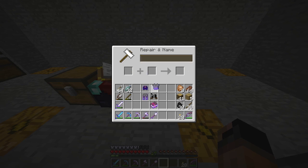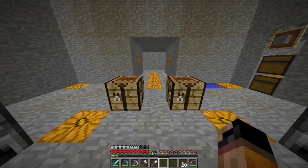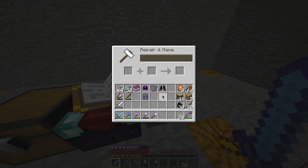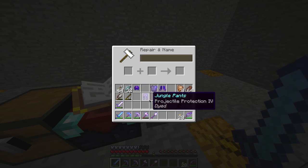Thirteen levels. And the last but not least, the jungle boots. Not enough experience, so just hang in there — I'll see you in a few seconds. We are back with the necessary experience. Here are the boots — jungle boots. As you can see, you can enchant leather items just using books, so go ahead and try yourself.